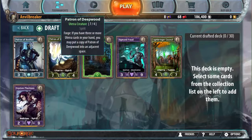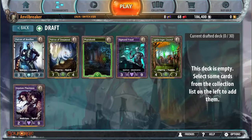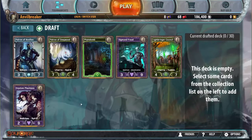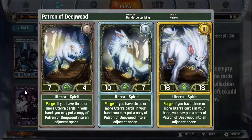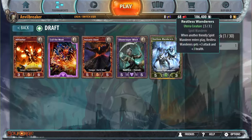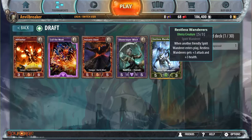Since I've already drafted Nixxiom Phantasms and I haven't actually drafted a Patron of Deepwood deck, let's see if I can draft a mono-Utera. The only problem is that by choosing to draft monocolored you lose out on a lot of potential picks and it doesn't always work out, so you just have to balance that against the big payoff you get from the patron's double creature ability.